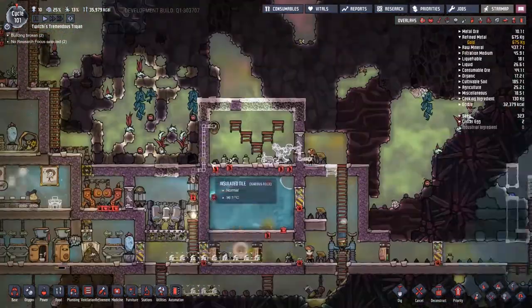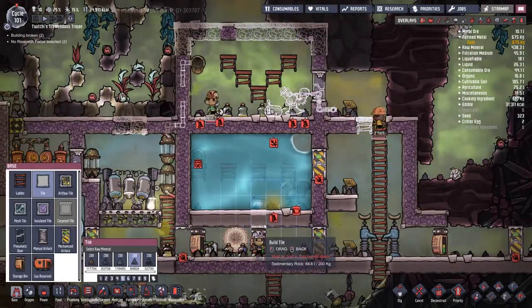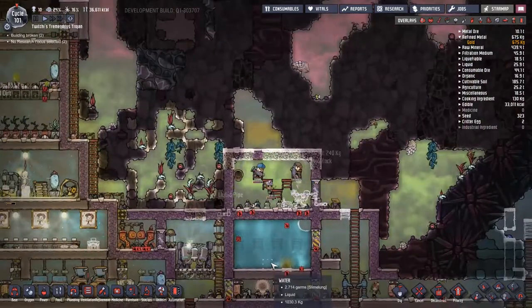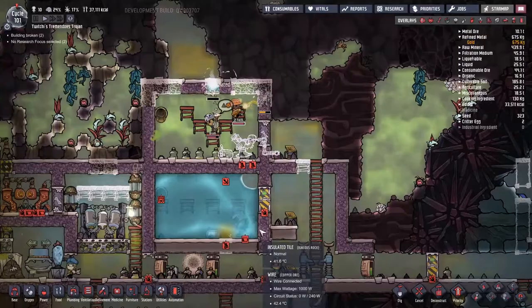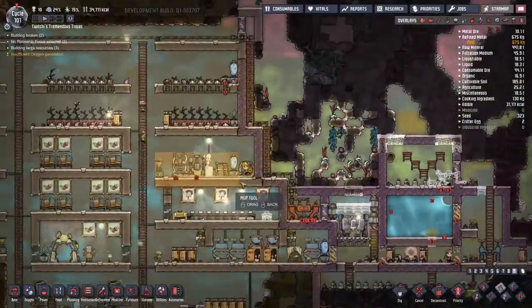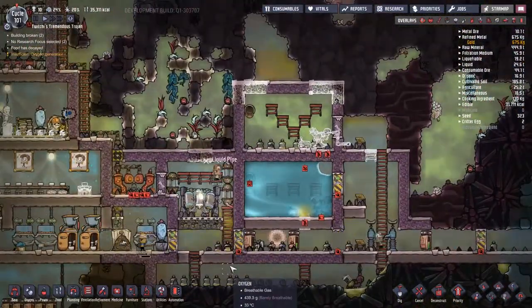So I start messing around with the priorities and get a little bit of red alert on the go. I also notice we've got a little bit of dirty water in my hot water tank. I don't know exactly what happened to make that happen, but thankfully it's just kind of sat in that little area down there.